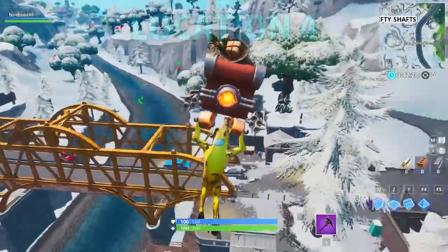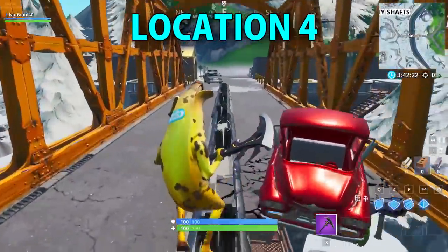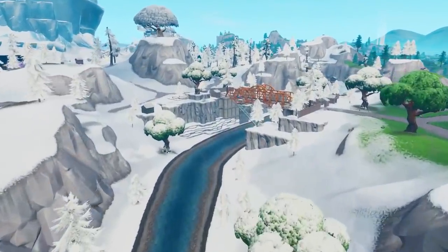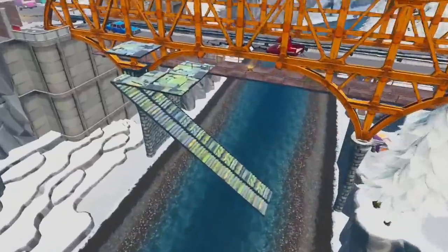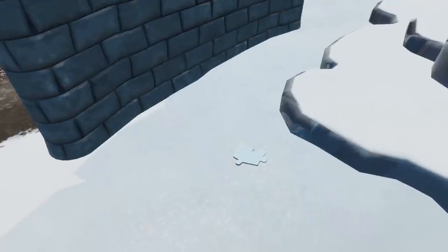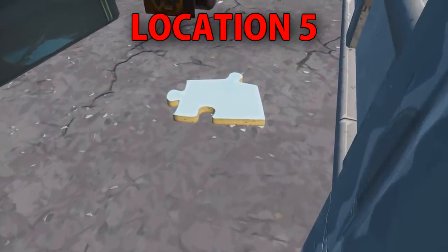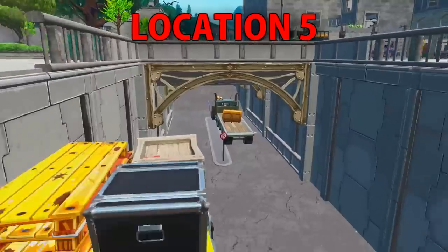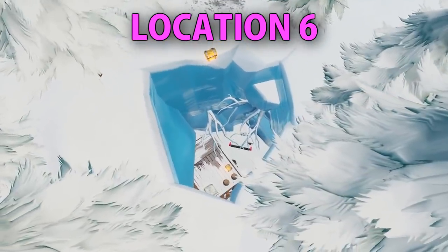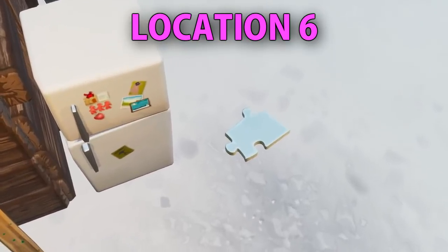Here is another bridge location near Shifty Shafts — it's a huge bridge that's been here for a few seasons so they're most likely not gonna ignore it. There's probably gonna be another puzzle piece right down here. There is indeed another puzzle piece right below this wall of the bridge. Another location is in Tilted Towers, right below the main bridge in the game — there is a puzzle piece located near a truck in Tilted Towers. Also, I was right about the hole in Polar Peak — there is actually a puzzle piece down here next to the fridge, and you can collect it easily.